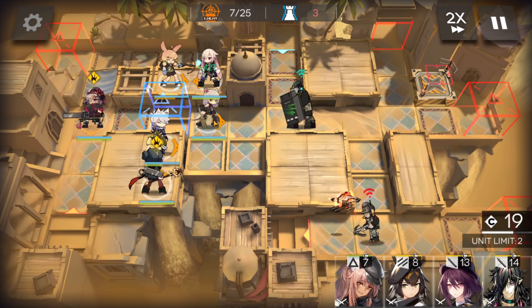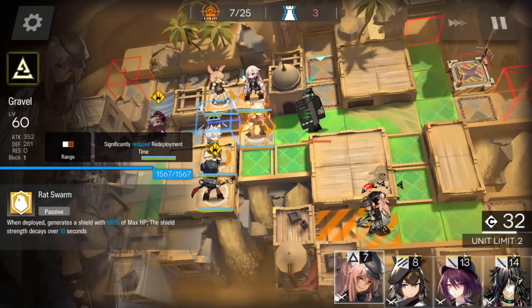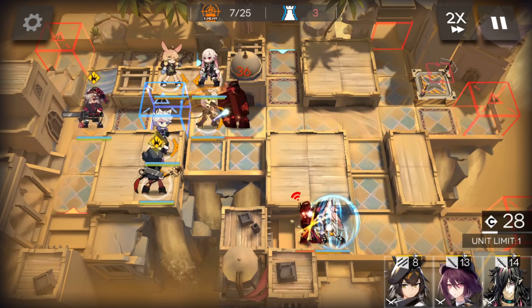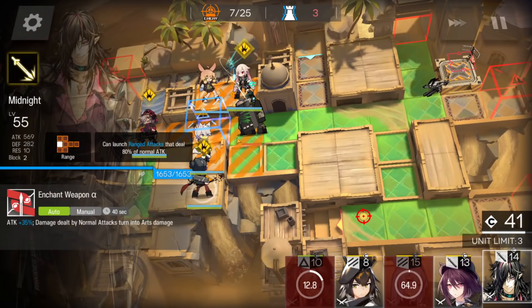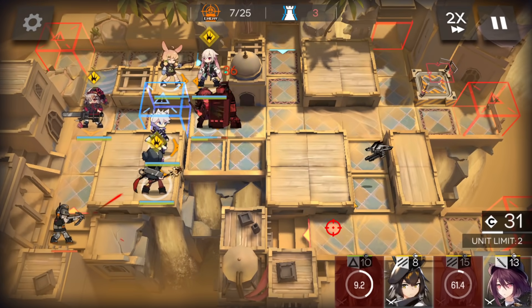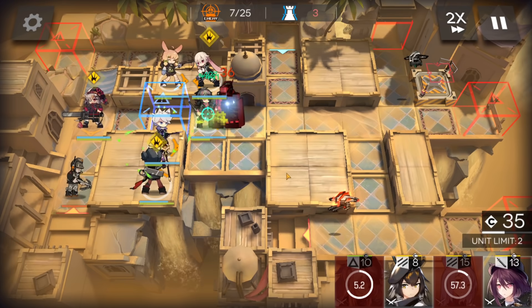Now just wait. Get the deployment points. Again, bait the drone on the bottom side. Okay, after you've baited, you can retreat. Deploy the ranged guard here with arts damage, and that's basically the setup we need.